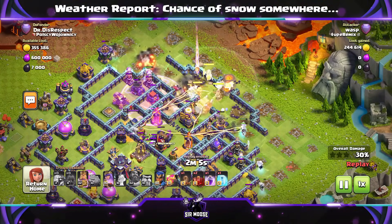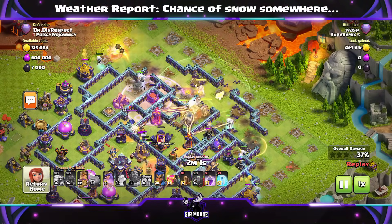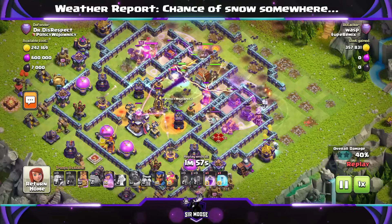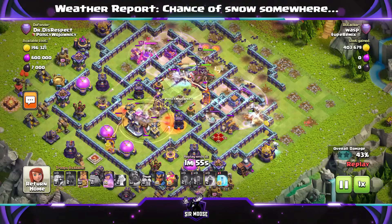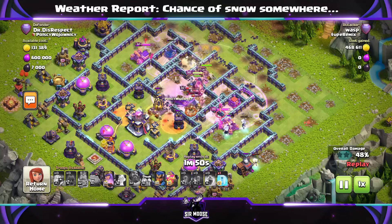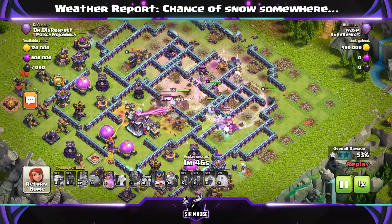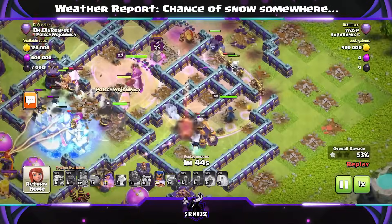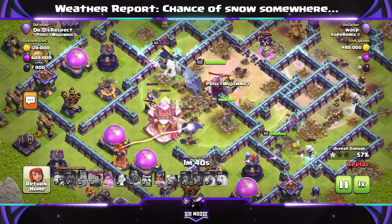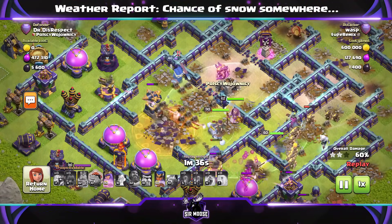Use your Grand Warden ability nice and early. With the Royal Champion, send her in a bit later. The key to this attack is putting down those Skeleton Spells in front of the main army, near Scatter Shots, Heroes, the Monolith, and Single Target Infernos — distract those defenses and keep the damage away from your army. The Royal Champion being sent in on the right hand side; the Royal Champion with the Phoenix is a good combination. I love this attack so I had to include it — thank you to Wasp for sharing this replay.